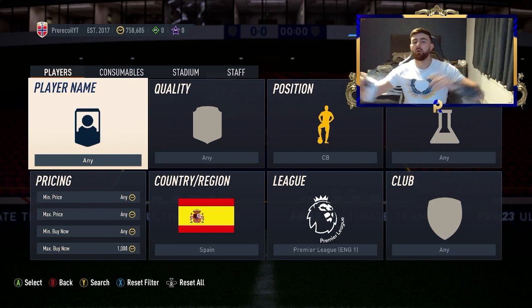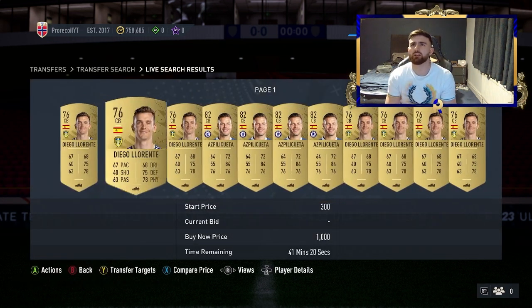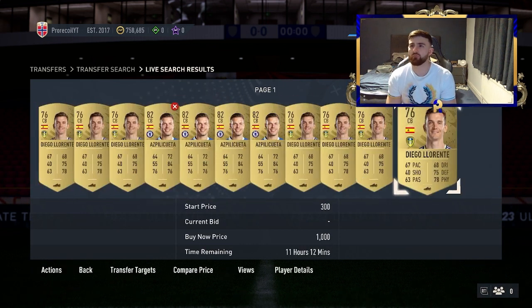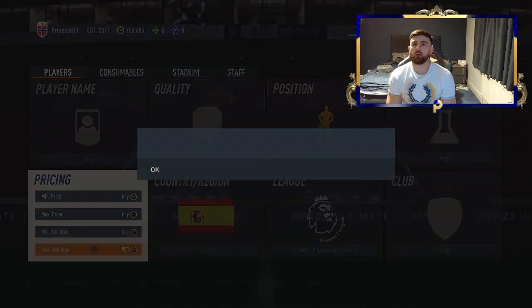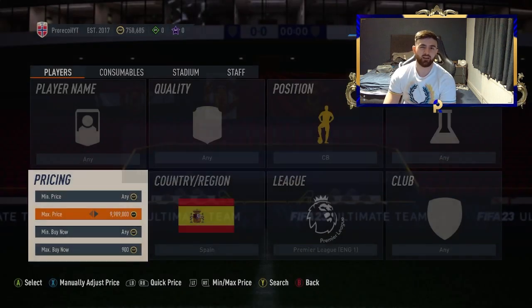So because the World Cup is coming, we're going to do some themed episodes. We are doing Spain centre-back Premier League, focusing on Spain today. You've got the likes of Azpilicueta and Diego Llorente. They're pretty much going for around 1K, and you can realistically sell them on for about 1.1 to 1.2K. You want to pick them up at about 900 coins. Being common cards, you've got a nice bracket of profit there.